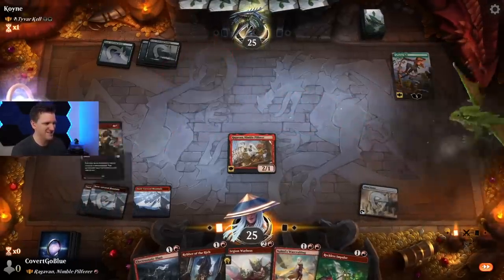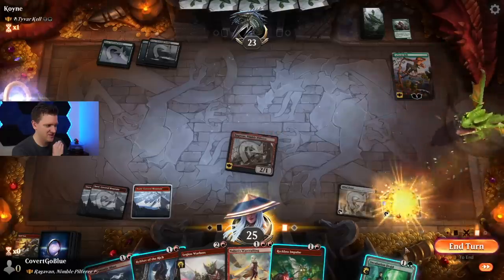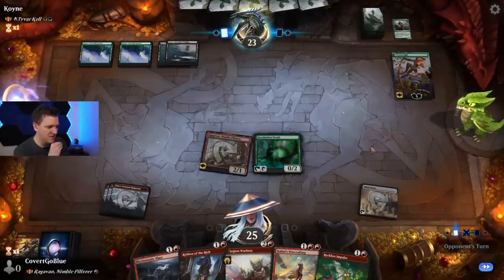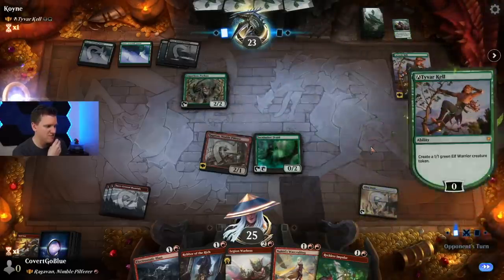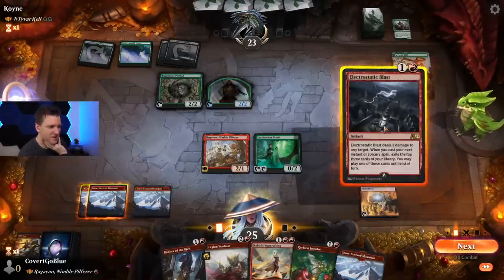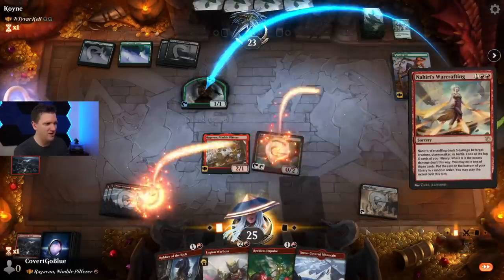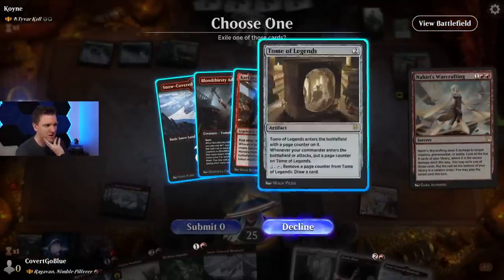Go ahead — Tamiyo's Safekeeping! It does say the thing loses indestructible. Incubation Druid seems good, let's go. Mana will be important for keeping up with this. Just kill all the elves and don't let Tyvar ultimate and we will be fine. They make the Perfect Large, but nope — they have a 1/1. Let's go with a blast on the Perfect, and a War Crafting on the 1/1. We get three cards, we can play a land, and we want something cheap. This seems really good.